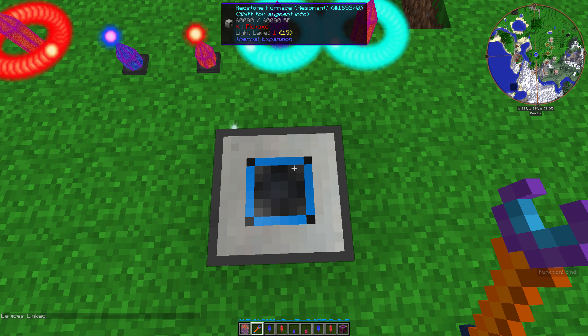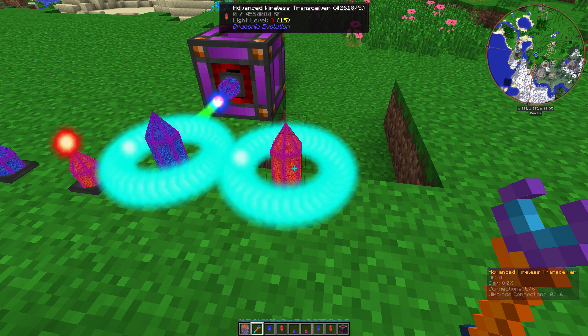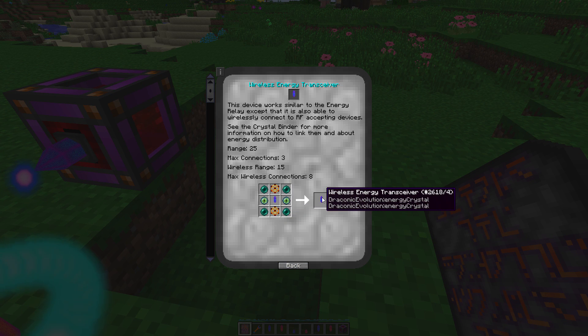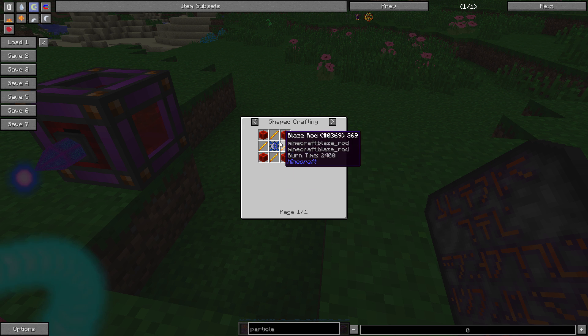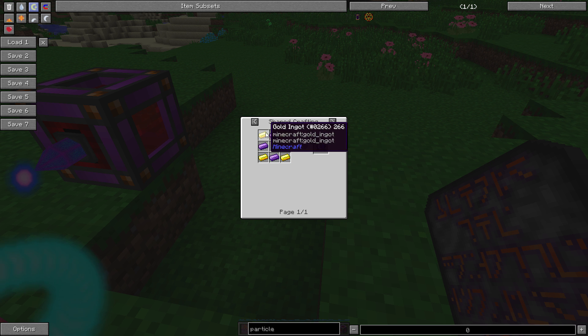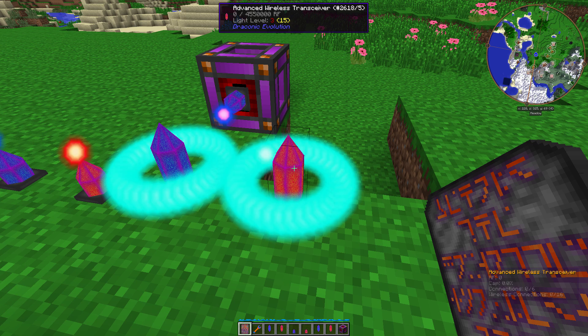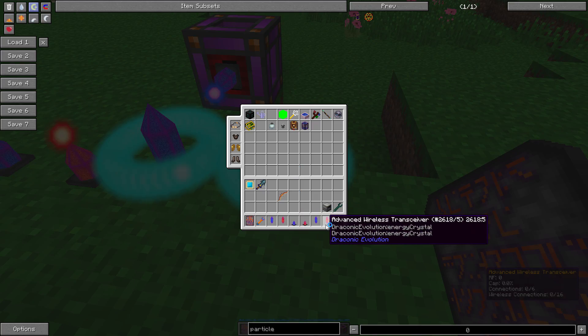This is one of the cooler energy transfer systems, because mainly you don't need a lot of cables. The advanced wireless transceiver is basically the same thing as the wireless energy transceiver, but it just has more wireless connections and more energy storage. To make the wireless energy transceiver, the default one, you're going to need two particle generators, two eyes of ender, and four enderpearls. To make a particle generator, you need four blaze rods, a draconic core, and four blocks of redstone. The draconic core is made with four draconic ingots and four gold. The advanced wireless transceiver requires two particle generators, two eyes of ender, four enderpearls, and one advanced energy relay.